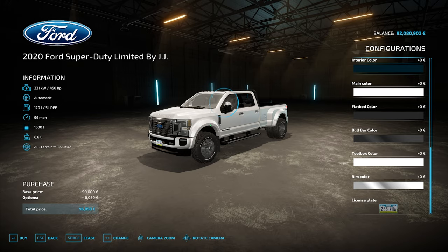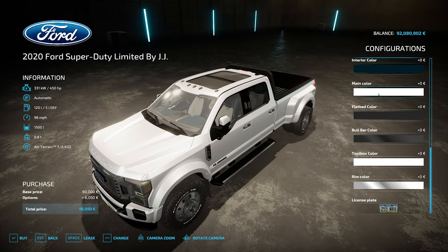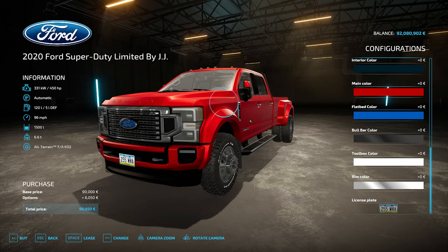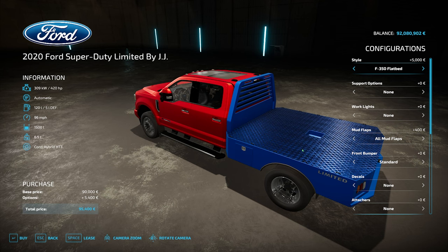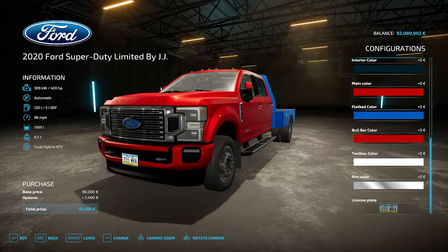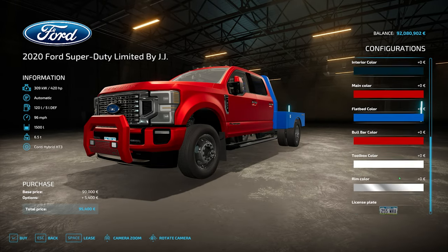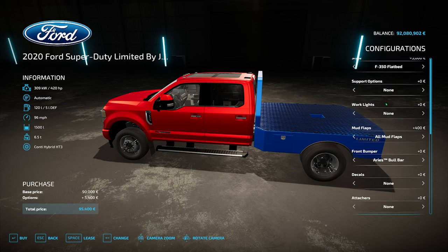Color-wise, you've got colors galore — there's the Navy Pier which gives a nice finish inside the truck split with white, very nice. Main colors include two grays, a nice black, bright blue, and a nice red as well. Flatbed color can be changed too. Bull bars can be colored — a red bull bar for example. Very patriotic truck!